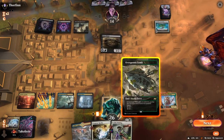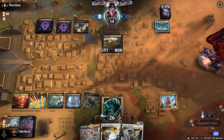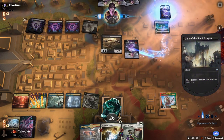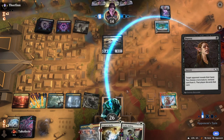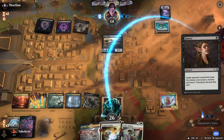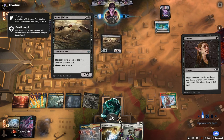We're gonna lose to a draft deck. My combo is gone. Does this do anything? No, it's just Flying Death Touch — it's just a 4-mana 3/2 flyer.